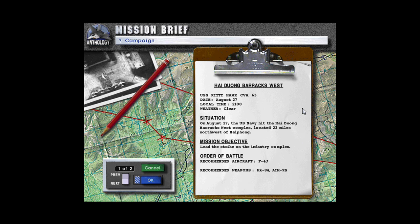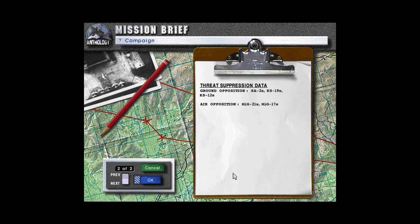Situation: On August 27th, the U.S. Navy hit the Hai Duong Barracks West Complex located 23 miles northwest of Haiphong. Mission objective: lead the strike on the infantry complex. Order of battle - recommended aircraft F-4J, recommended weapons Mark 84 and AIM-9B. Threat suppression data - ground opposition: SA-2s, KS-19s and KS-12s. Air opposition: MiG-21s and MiG-17s.